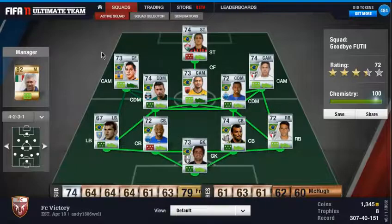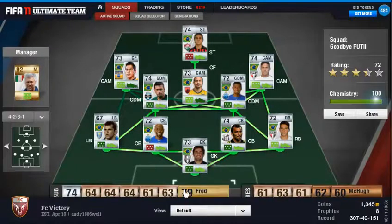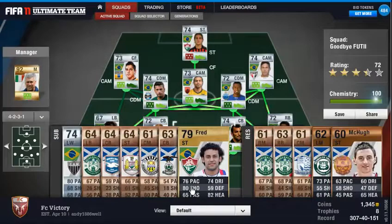So we'll just start off by going through the subs. I've got two Silver subs because I used the rest of the sub places from my other team to rest them. The striker sub is Fred — this guy's a beast, there's no other words for it. He's only the best striker I've ever used in this game; he's just brilliant at everything.